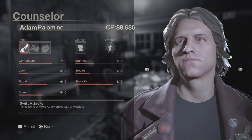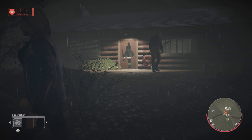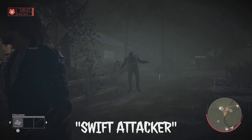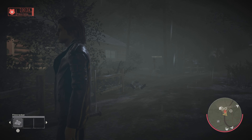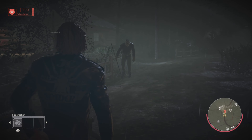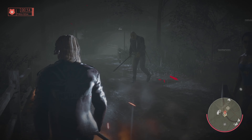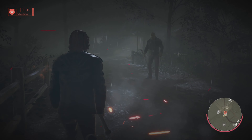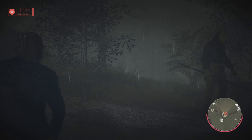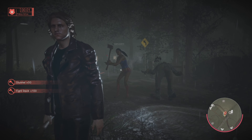The first perk I'm going to show you is Swift Attacker. Swift Attacker basically increases the durability of your weapon, so if you're going to be fighting Jason this is the ideal perk to use. The only downside is that you take a bit more damage from Jason if he hacks at you.